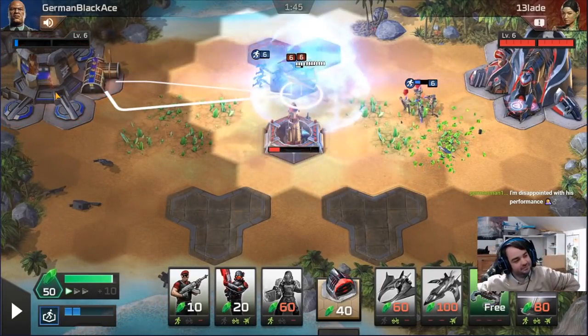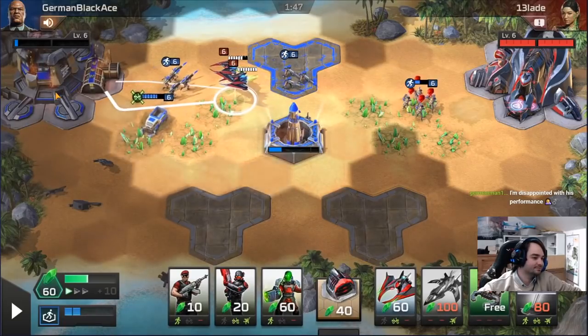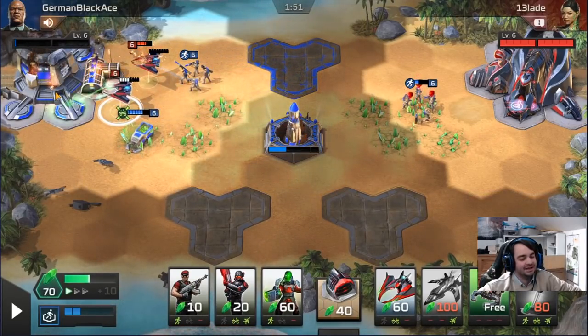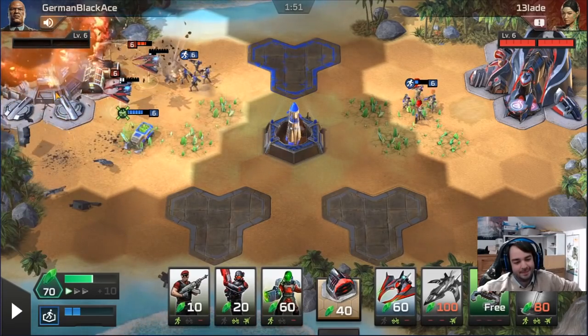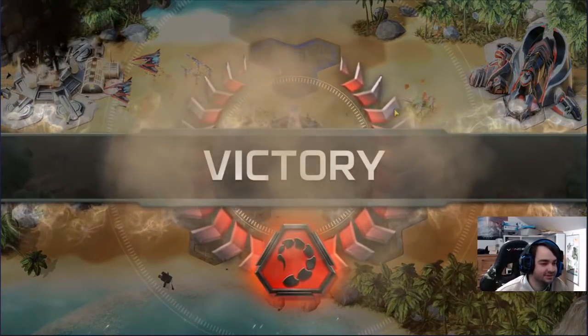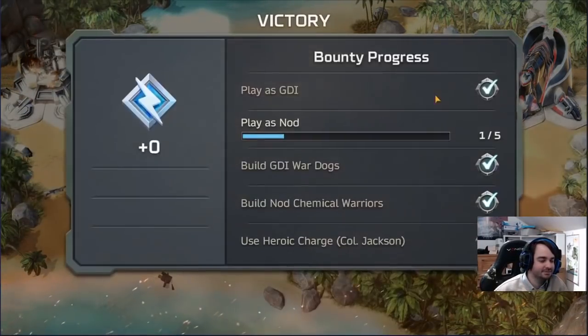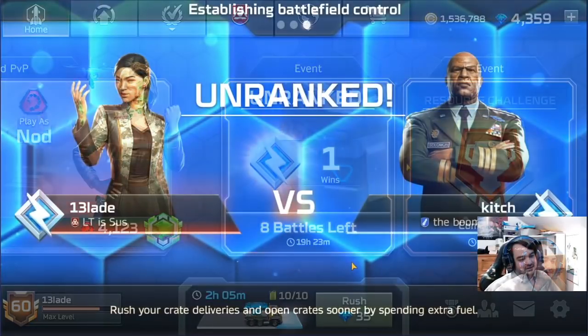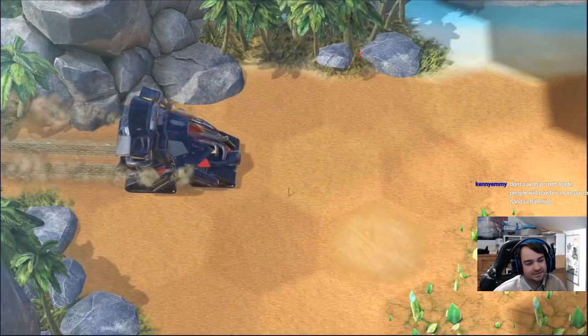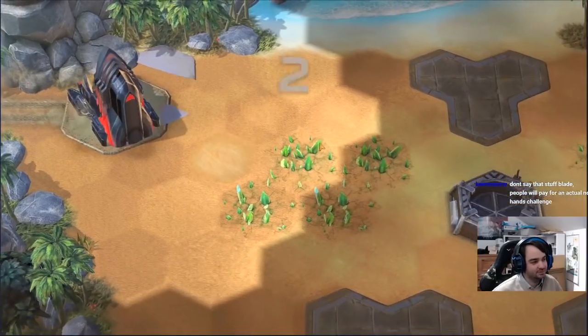Look at this no-hands gamer right here. GG German Black Ace. He did get my harvester though — the astute members of the public will have noticed he got my harvester and therefore he is the true winner. Hitch from the boom squad — it's funny that he's from the boom squad because I'm going to boom his base.